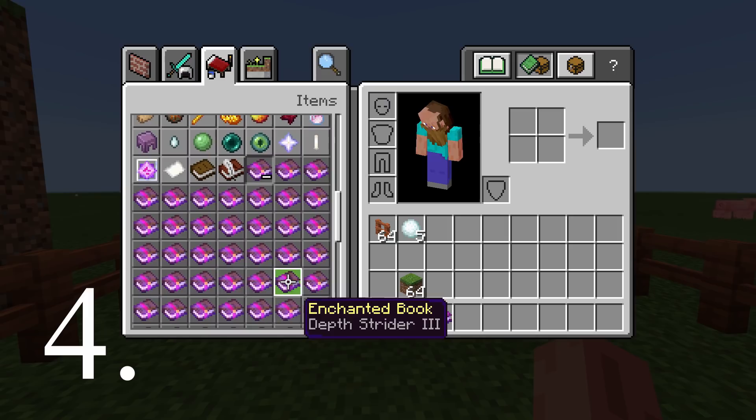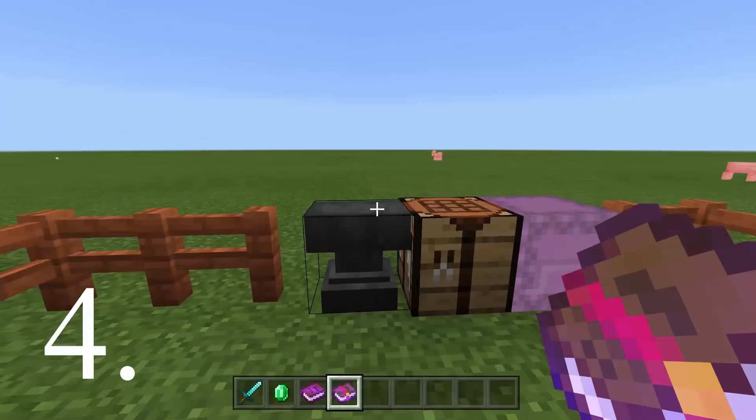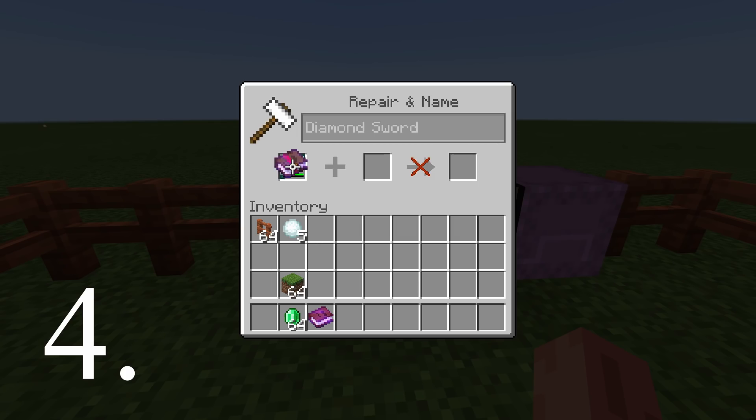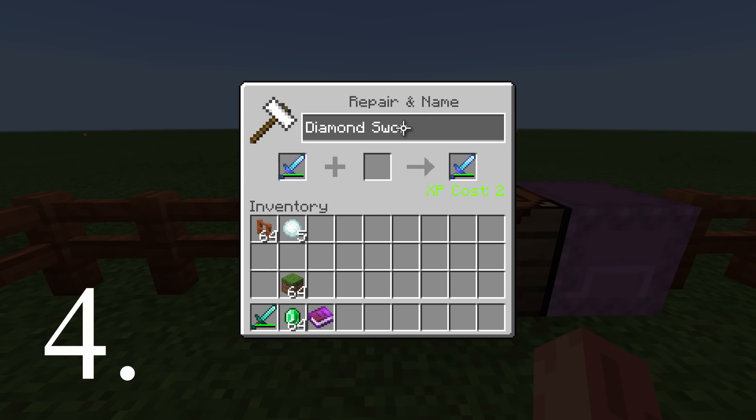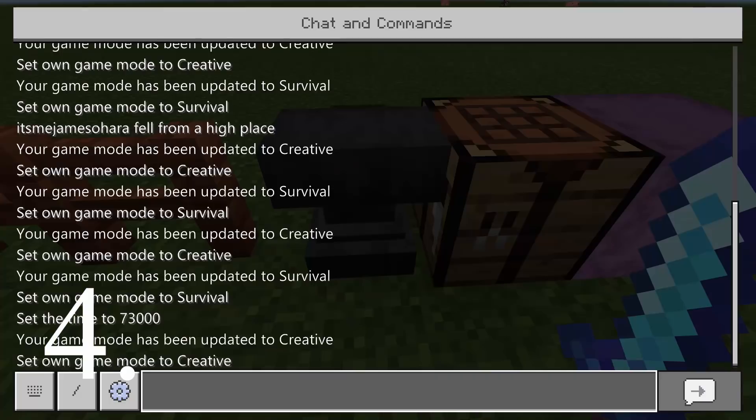There are so many variations of this glitch — this is just one of them. There are so many variations of what you can actually do in glitch mode. I was super, super surprised when I first saw this one — it was crazy. As you can see, we've still got the original sword that we went to put the enchantment on, and obviously we've got the enchanted one as well.